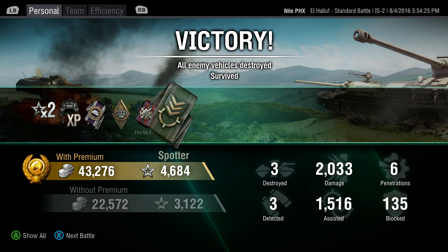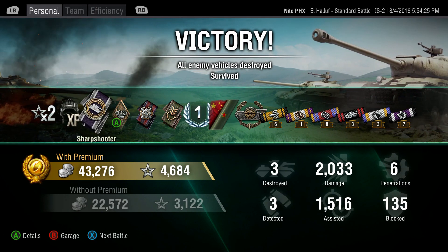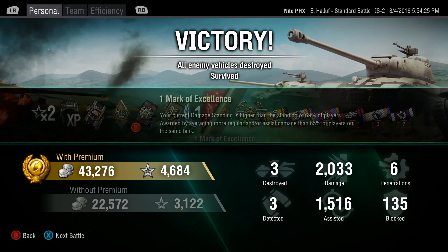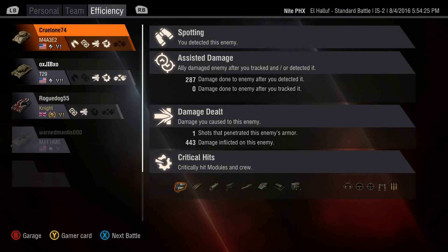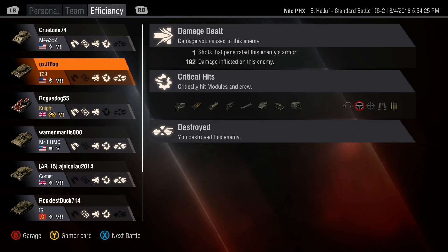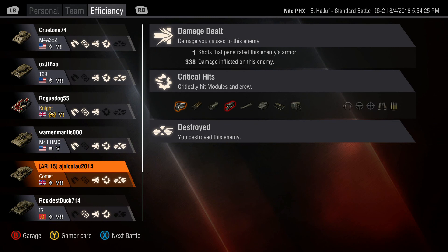Although we were a bit concerned about the lack of friendlies coming up to the northwest with us, it looks like we didn't really need them. With our two-times multiplier for the day, we did just under 4,700 XP. We got three kills, 2,033 damage, three detected, 15-16 assists, and we did block 135 — I believe that was one of the shots from the knight. This tank can bounce some shots, but it doesn't bounce very much. That does put us at the top of the leaderboard. A game or two after this I did unlock and purchase the 110, so this will probably be the end of my IS-2 videos for a while.